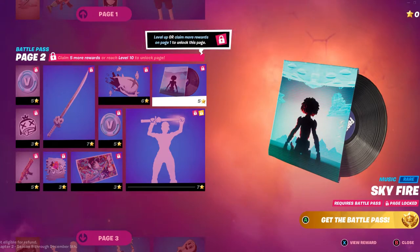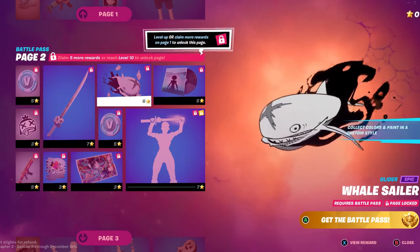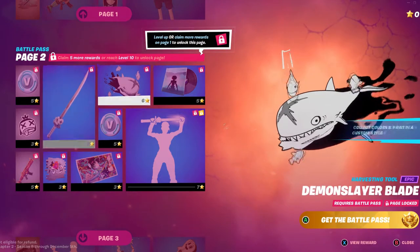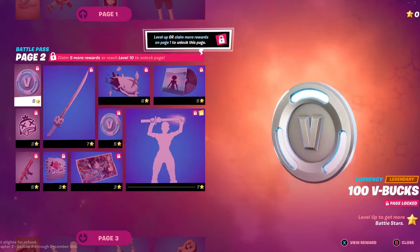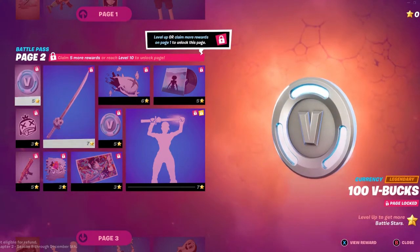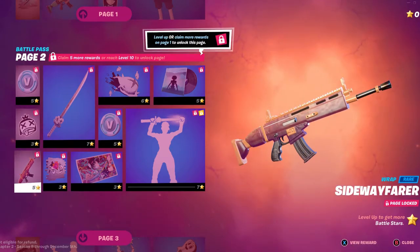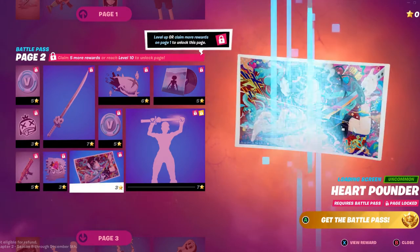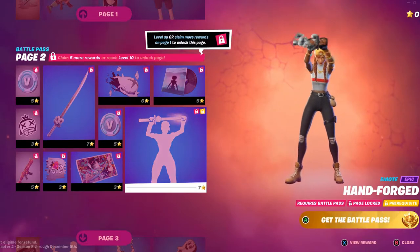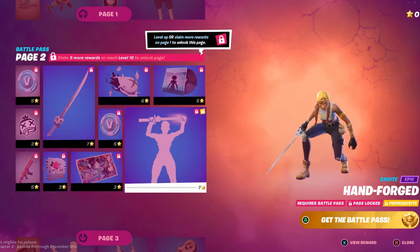A major pack called Skyfire. We have Whale Sailor, the Demon Slayer Blade, V-Bucks, more V-Bucks down here, we have the Watch Out Tuna Fish, Side Wayfarer, the Colors, Demon Slayer Blade, Heart Pounder, and the Hand Forge. You basically just forge a sword with your hand, which is pretty dope.